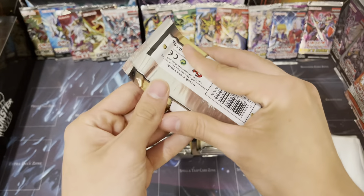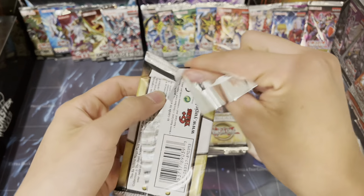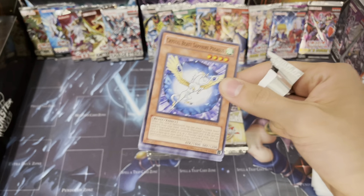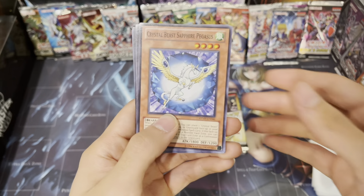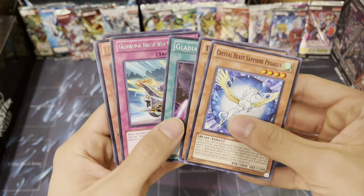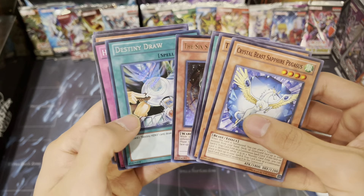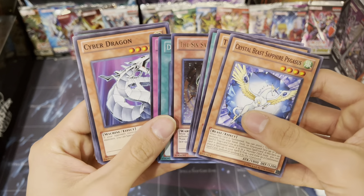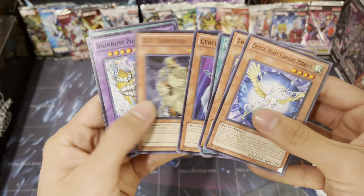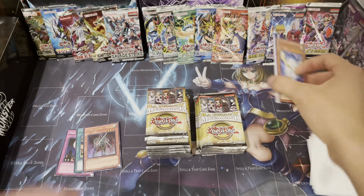One thing I'm hoping for is the Secret Eco - that's what I'm hoping for. Oh, the Flare Wingman! Oh, War Turret - nice. We got Destiny Draw for a secret, and oh, Cyber Dragon. I think Cyber Dragon comes in here as a secret too - that's a good one. Oh, a Respite - that's actually a really good card.